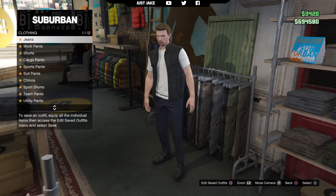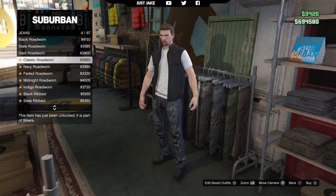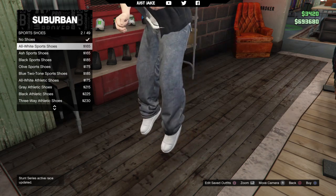After you've done the tops, go to the pants. Head straight into the jeans category and purchase the blue loose jeans. Next, go over to the shoes, select the sports shoes category, and purchase the all white sports shoes.